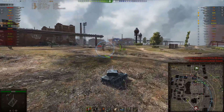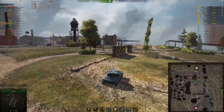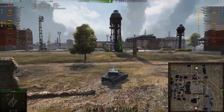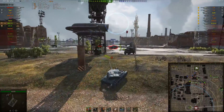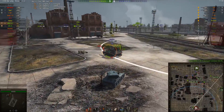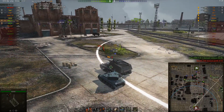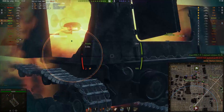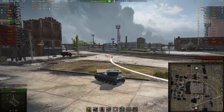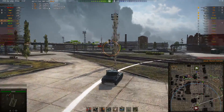He finds an AFK Nashorn here, although he has to be careful - it may not be AFK, it may just be one of those bots that only moves when it finds an enemy. But it looks like he really is AFK. Pan uses him as cover from the right-hand side so nobody over there can hit him, and then a lovely ammo rack at the end takes him out with two shells left in the chamber.